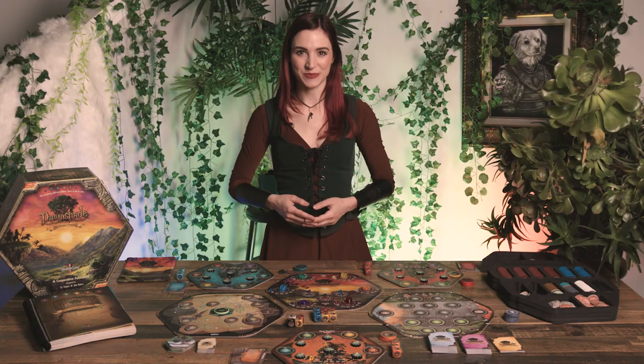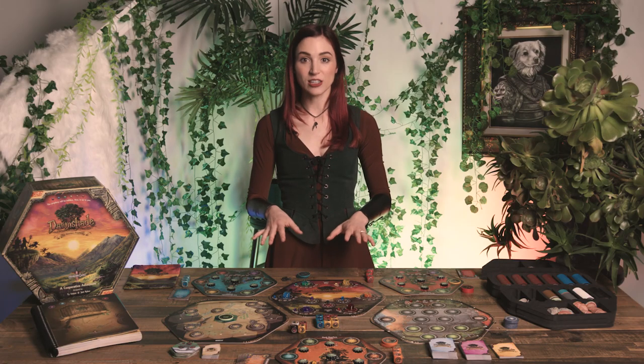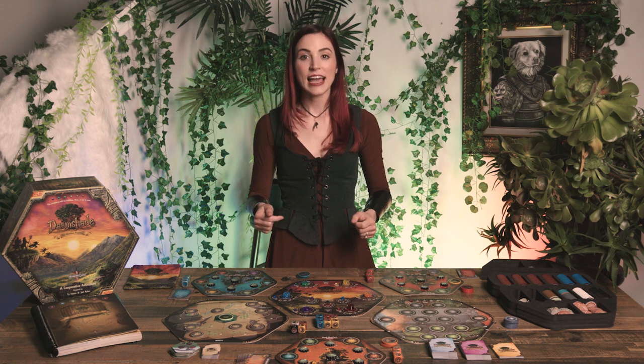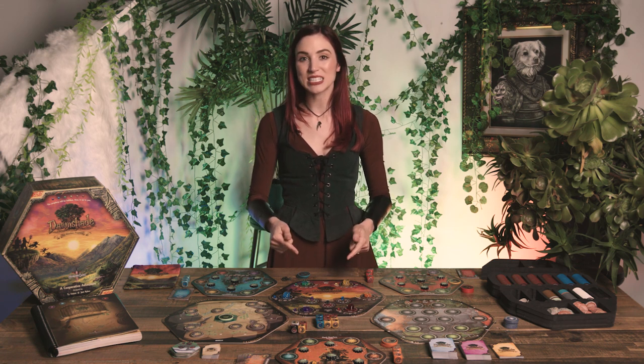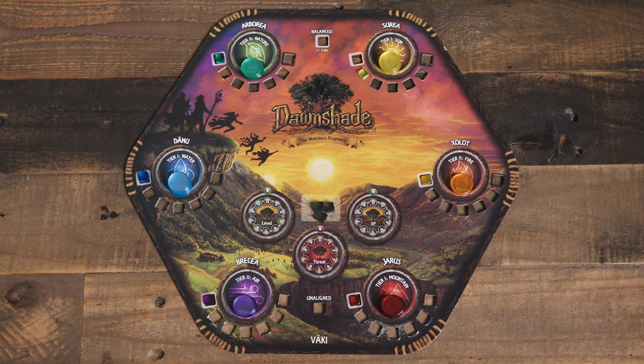The Vahki Mat is where players track their kinship's level, experience points, threat, and training points. As players quest around Dawnshade, they'll gain experience to level up and earn training points, which can be spent to buy new skills or augment their attributes.